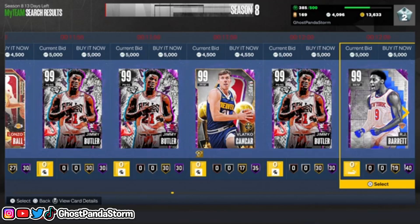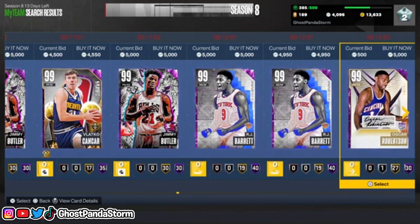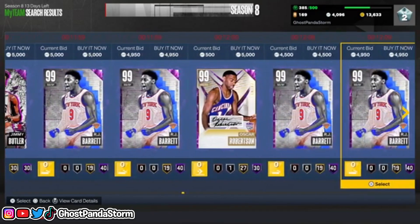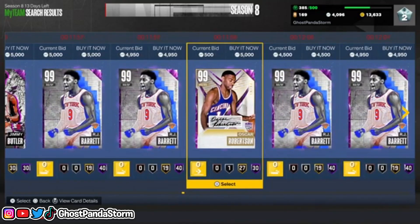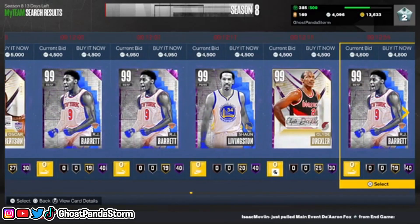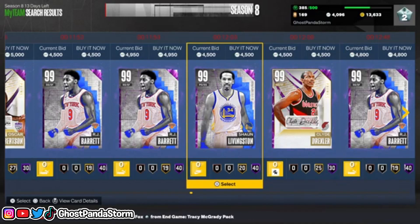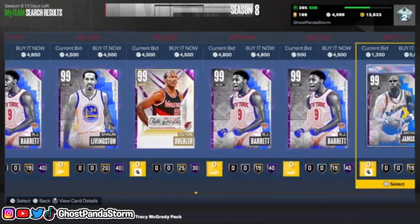Again, if you want to expand things, go ahead and bump that up to maybe 10,000 or 15,000 for the maximum buy now price. But if you're really on a budget at 5,000 or less, you've got plenty of options. Look — the great Oscar Robertson right there. In the middle of all these RJ Barrett cards we have great legends like Clyde Drexler and Oscar Robertson, and Shawn over here too.